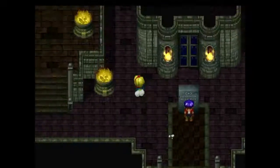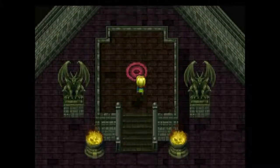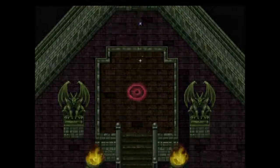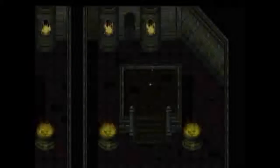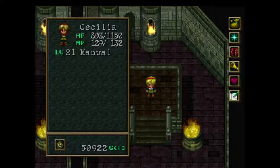Alright guys, we have control of Cecilia, now we're gonna go head up to the northern pathway here. I will tell you this now, Cecilia is the hardest one for obvious reasons, because her defense is low and she can only cast magic.